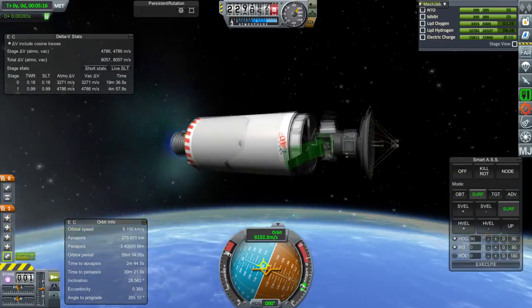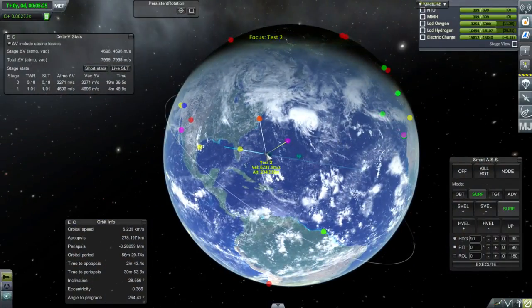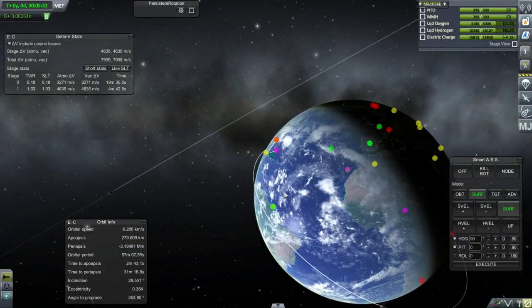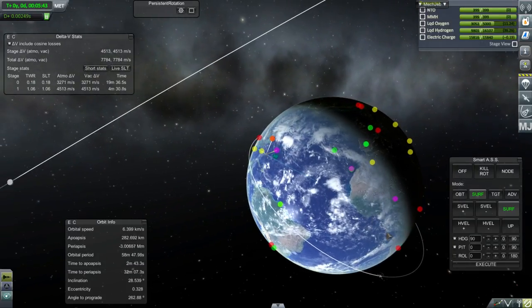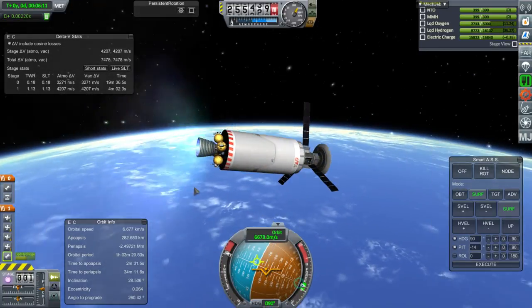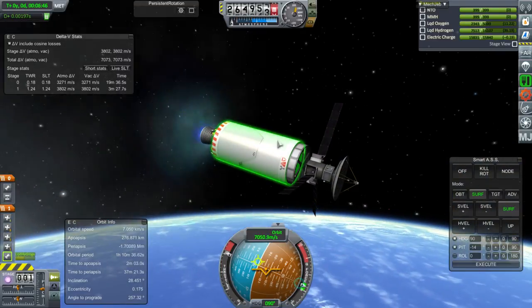By the way, this launcher could easily send this probe to the moon, and the probe would be able to capture in orbit around the moon as well. One thing we need to change is the skybox - for that you want Texture Replacer, then look into what skybox you want. I'm using Teflon Mic's skybox from his Twitch page. All you need is Texture Replacer and somebody's skybox - it's up to you to pick which one, but that's how you replace it and make it look better.